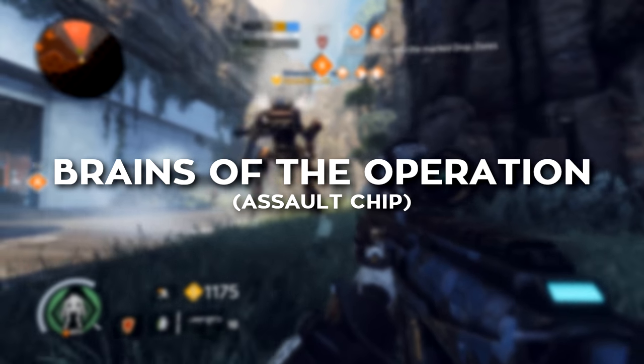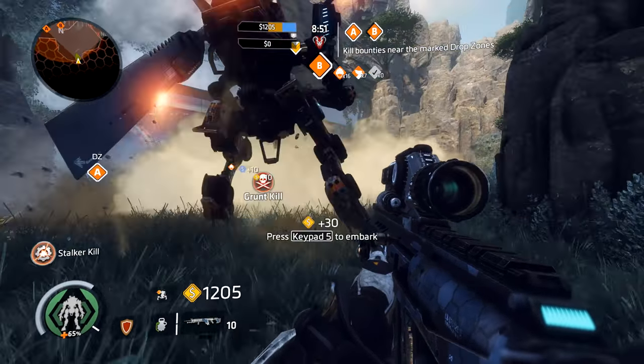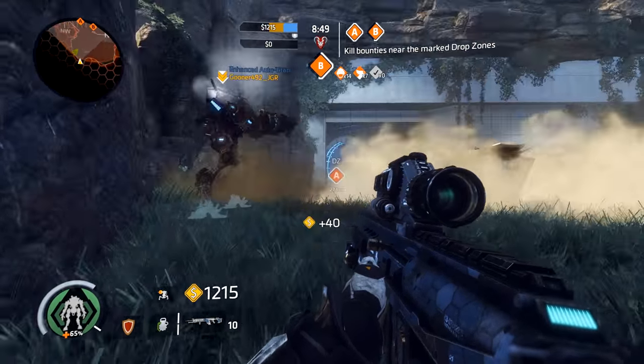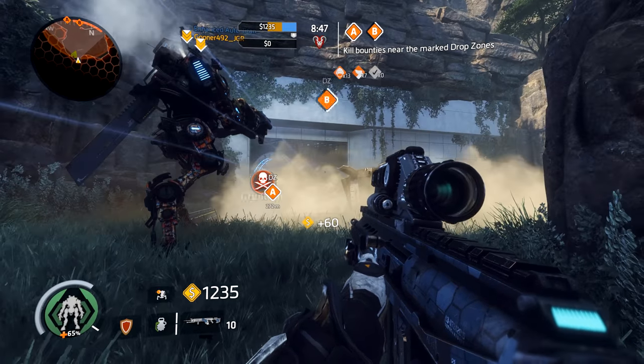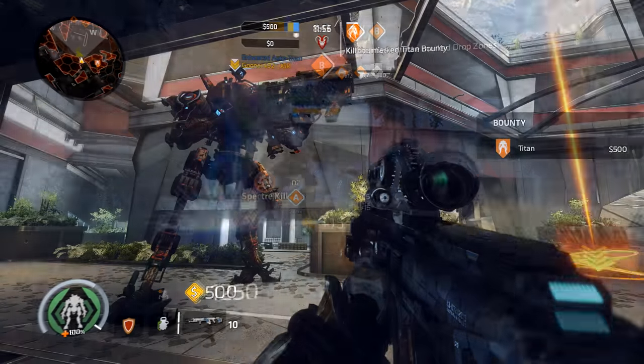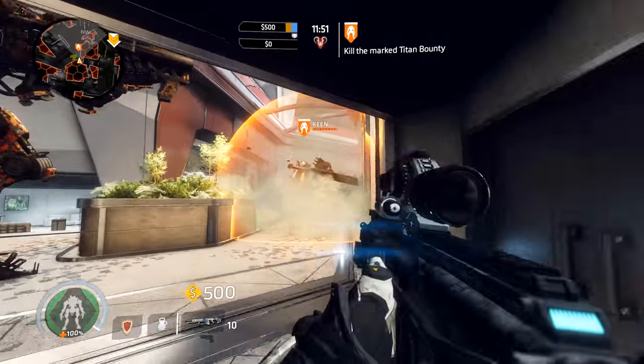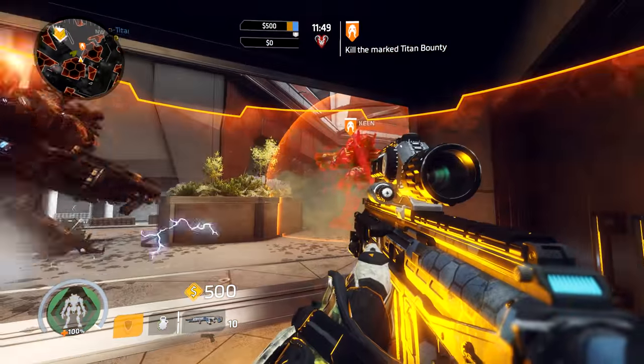Assault Chip is the most basic Titan kit you can choose from. Installing this in your Titan will give it the ability to use its ordnance and tactical abilities when you're not at the controls. Assault Chip will make your Titan more lethal when you're roaming around, which means it might have better luck taking out enemy pilots and grunts.